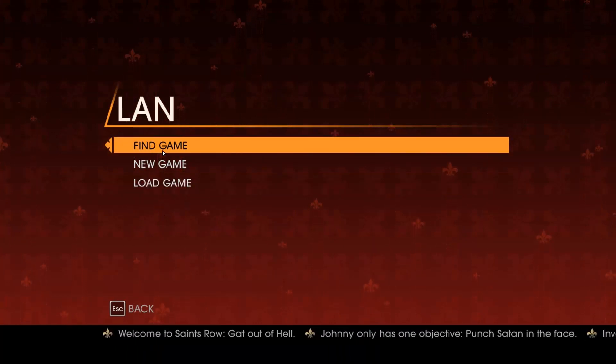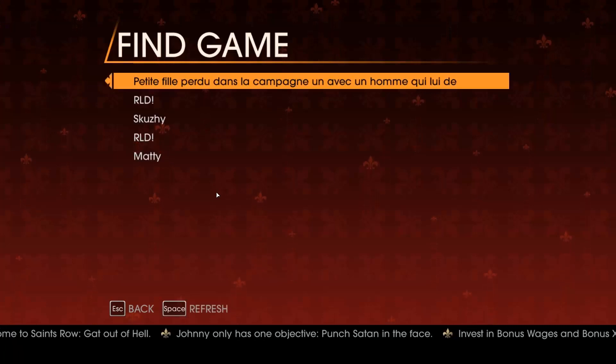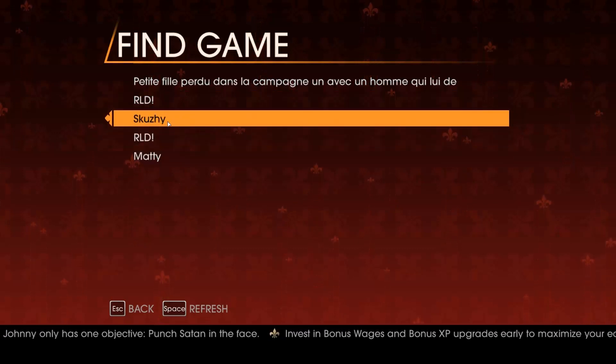If you're going to join, go up to Find a Game here, and it will list all the available games that you can join. If a game's already full, then obviously it's not going to be listed here, so only the ones that have spaces are listed. We'll go ahead and join this one.